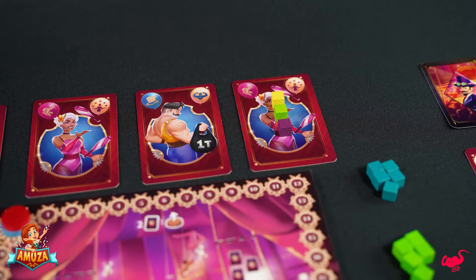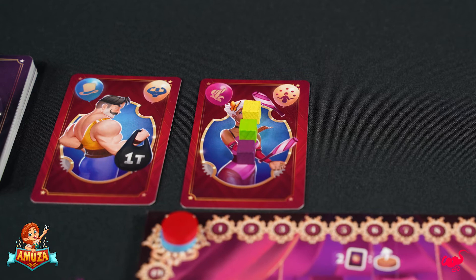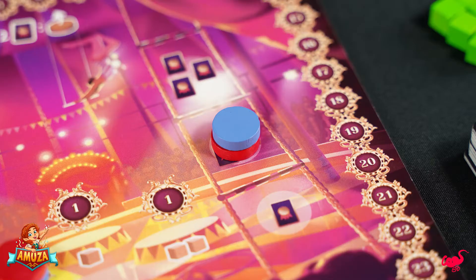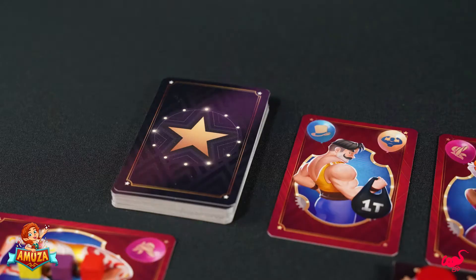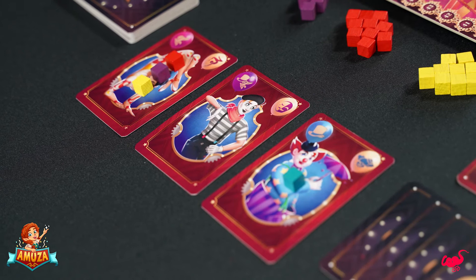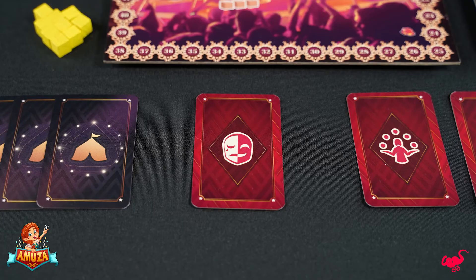If there is a performer in the arena with the same specialty as your new addition, discard that previous performer and all the performers to their left. Now take new upgrade cards equal to the number of performers remaining in the arena plus the number indicated by your position on the development track. Draw a new performer card and add it to your circus caravan. After all players have executed these actions in turn order, the poster card for the round is turned face down and a new round starts.